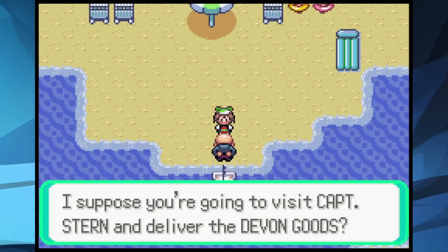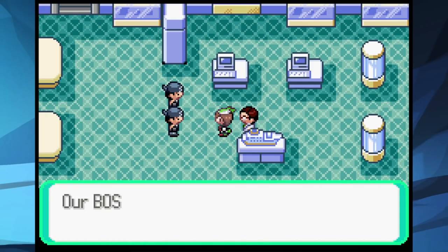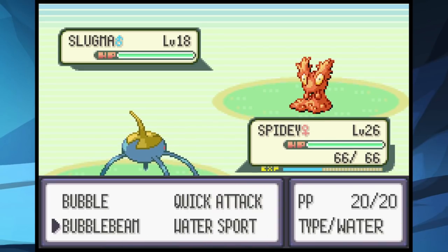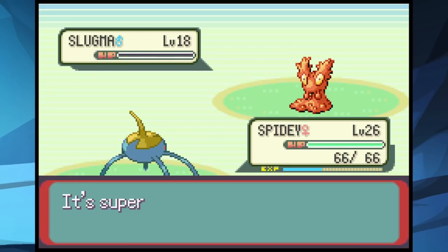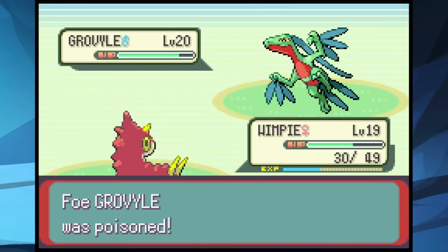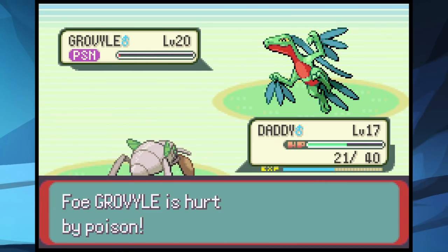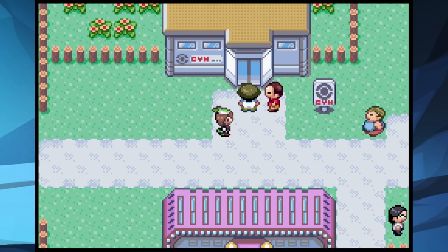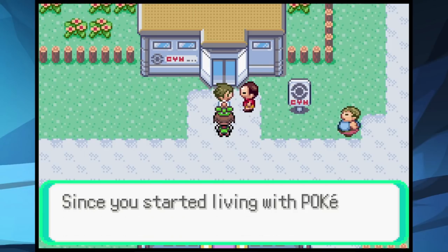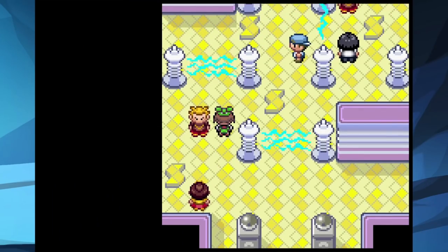We head to Slateport, take out Team Aqua grunts easily, then battle our rival. He somehow already had a Slugma, but we take it out with Spidey along with Wingull. Grovyle comes in so we send out Wurmple to deal damage with Poison Sting before falling, allowing Daddy to finish it off. We arrive in Mauville and battle Wally so he can prove himself to his dad — but it's hard to do that with only a Ralts.